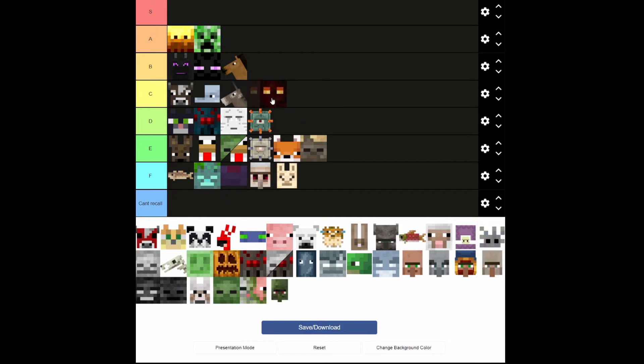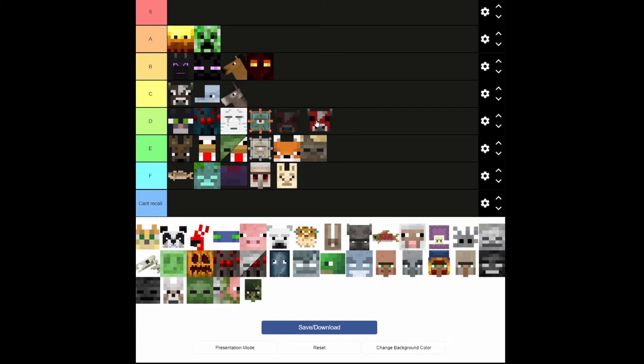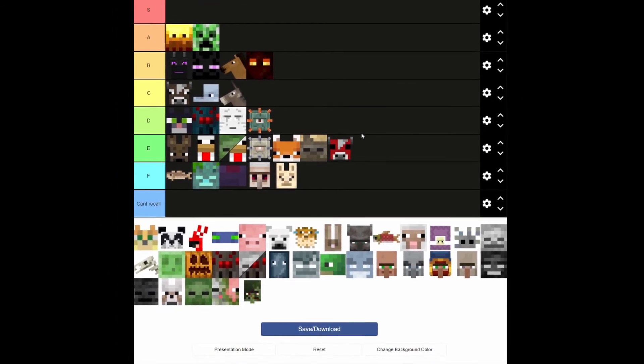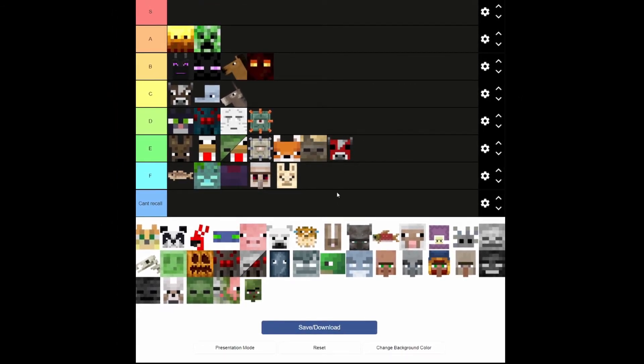A magma cube — you get magma slime, and you can use that to make fire resistance potions. That is going to be a solid B for me, because fire resistance in the nether is too good. Mooshrooms are going to have to go in E because they don't serve any other purpose than to look cool. Like, you can get mushroom stew from milking, but that's not a valid reason for them to be up here.